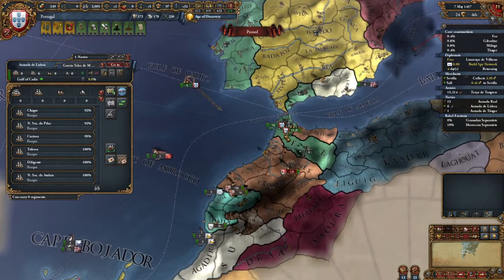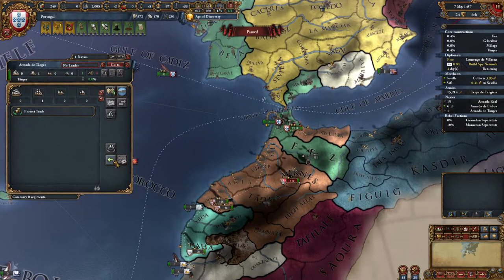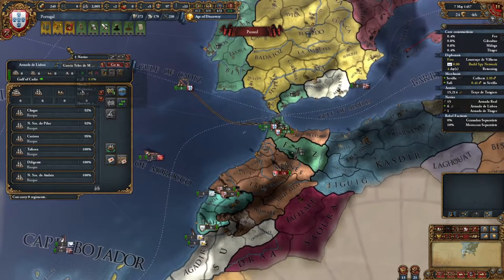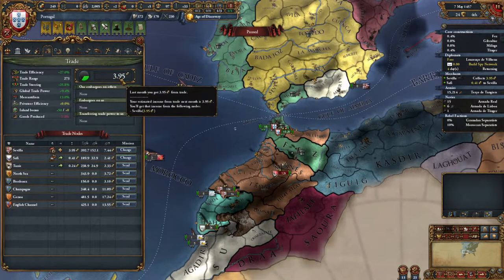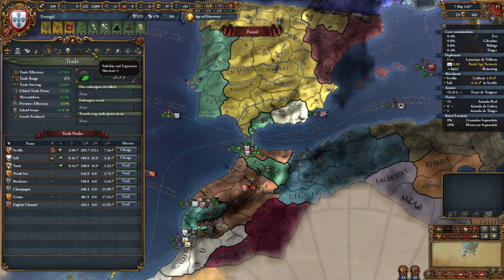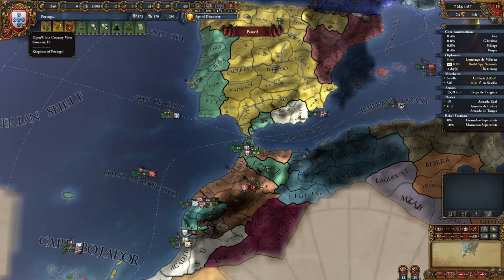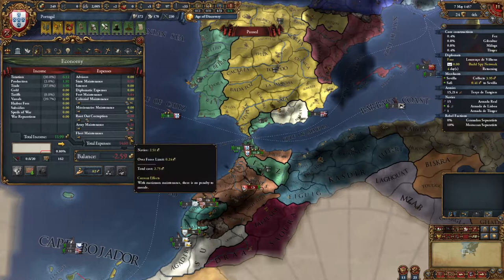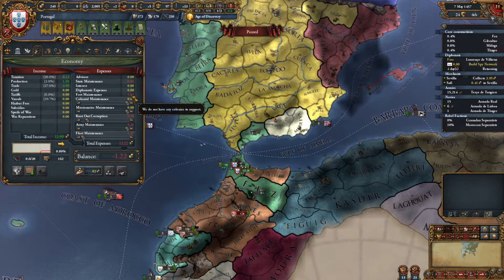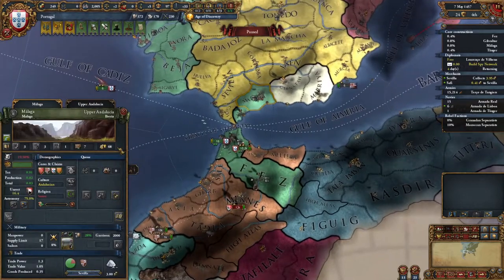Let's cancel the navy missions and send them all home to see how our income changes. Right now we're making about 3.95 ducats. This might not have updated for the overextension trade penalty we're getting — there's a huge trade penalty for that. We'll lower the fleet maintenance to save a little bit of money. We're also paying a huge amount on forts — five ducats for forts. Now this is a very good fort because it's a mountain fort.